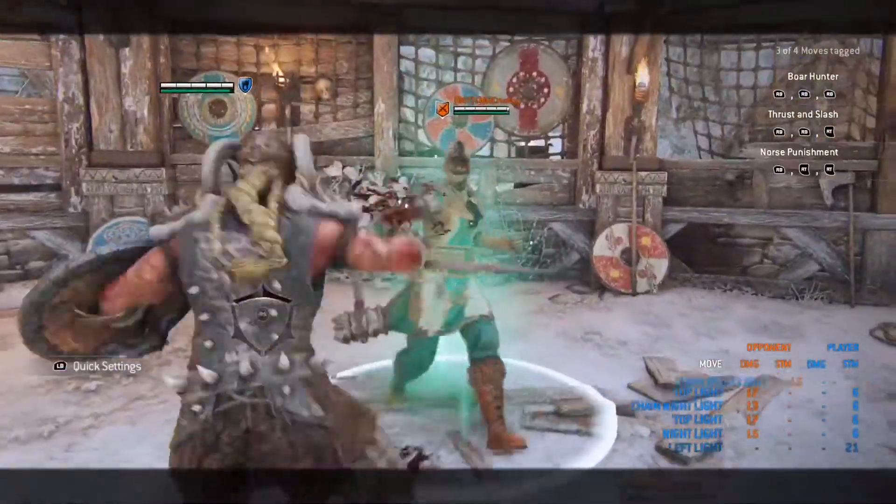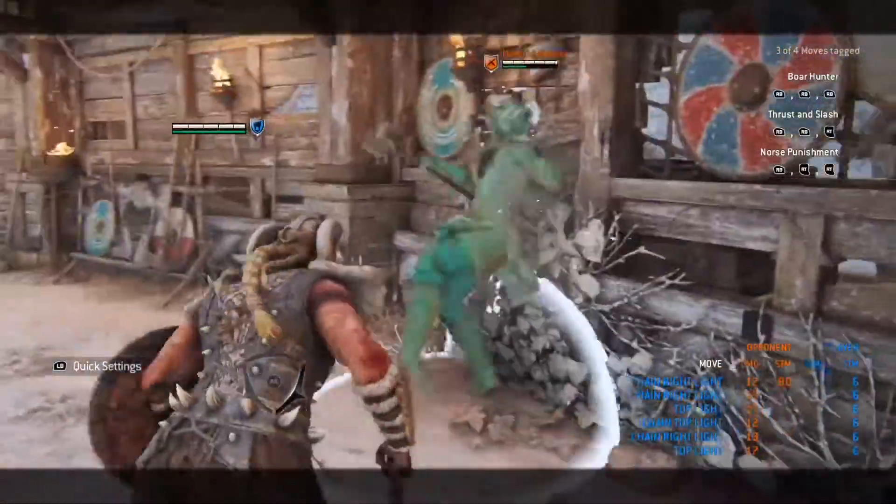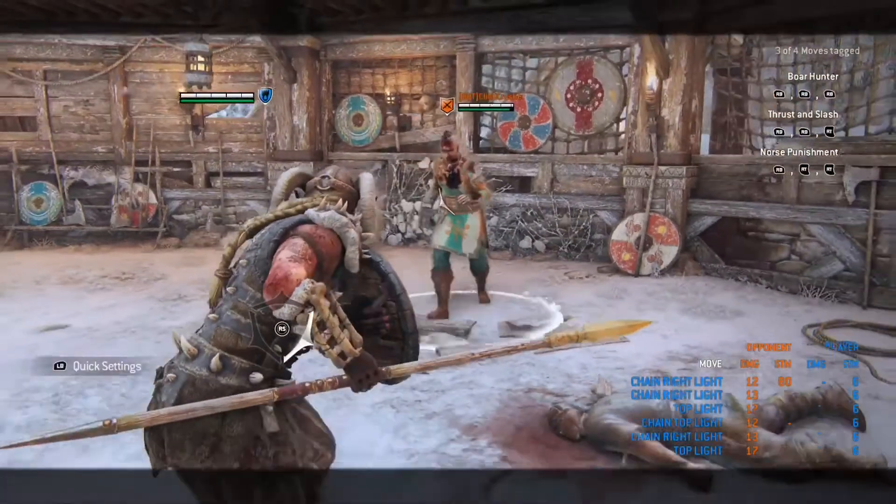You can also use your three light combo, but Valk's third light is usually one of the easiest to parry. If you finish with a light to the side, as you just saw, you'll do a shield bash and it'll stun your opponent.